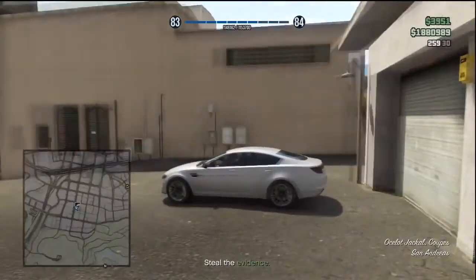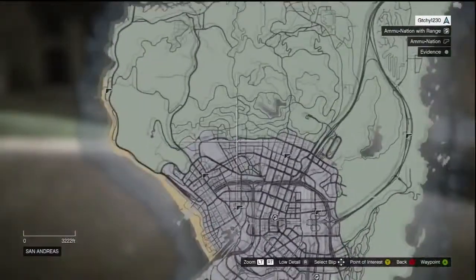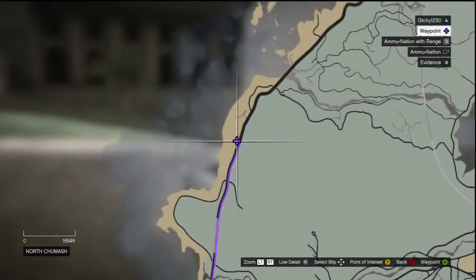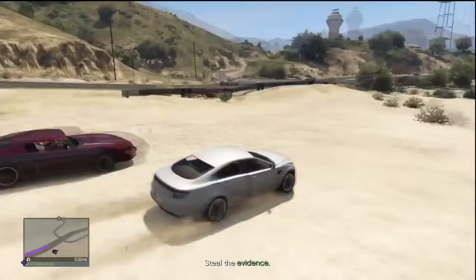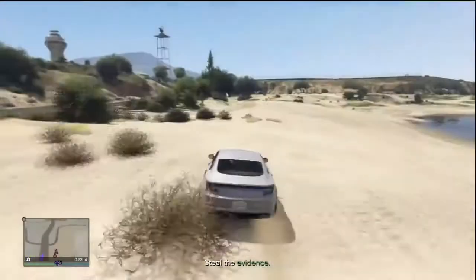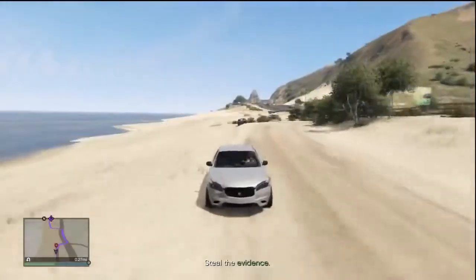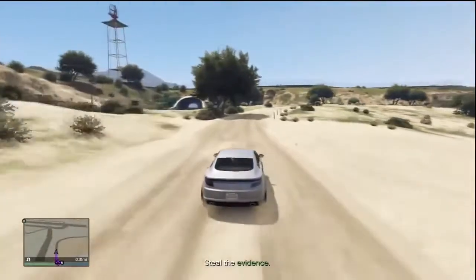So once you have your friend in the lobby with you, you can go ahead and start it up. When you spawn into the mission, you'll spawn by some cars right in this area where I'm at. And you want to put a waypoint where I'm putting it. This is so you can drive up to the military base and ramp into it. And so after a little bit of a drive, you will arrive right where I'm at here.